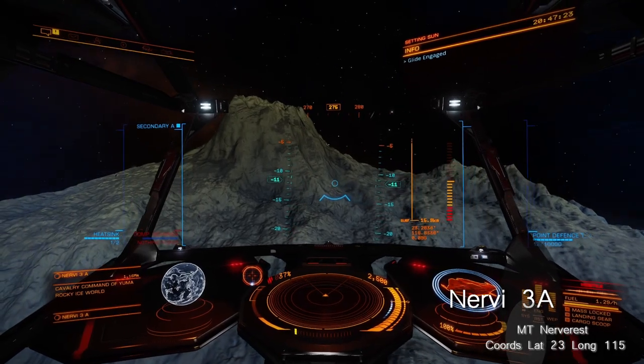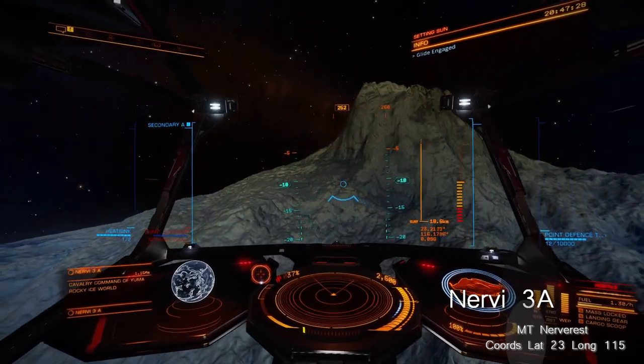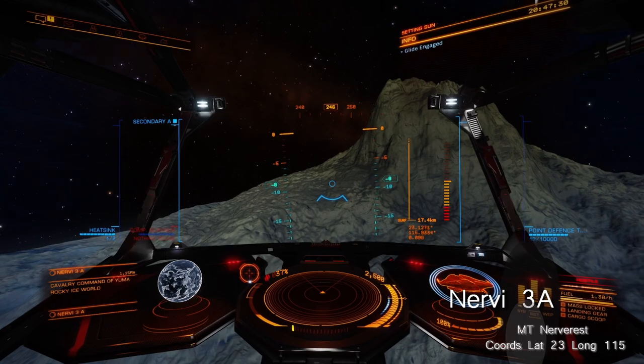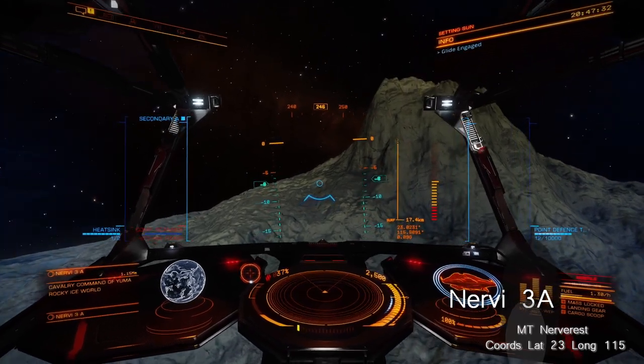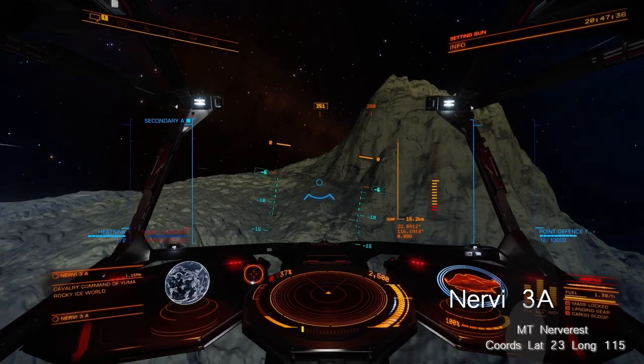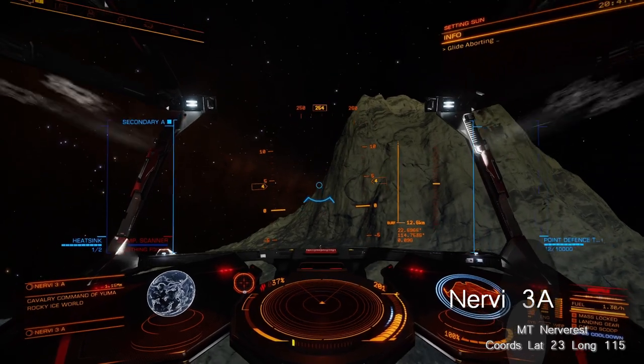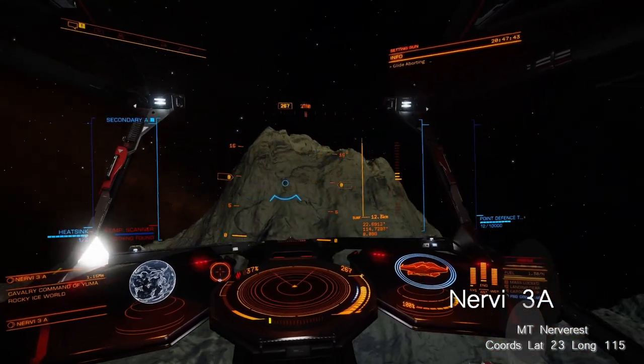The first world is Nervy 3A, which is notable as the home of Mount Neverrest, one of the largest lone mountains known in the game. It is so large that Frontier had to reduce its height so its summit was no longer above the orbital crew zone, as SRVs started floating off into space. We could visit it in the Alpha and it appeared to have shrunk again, so visit it while you can.